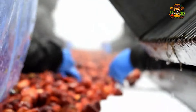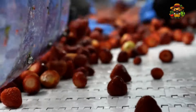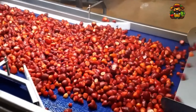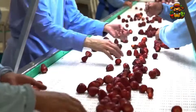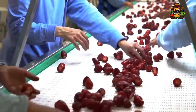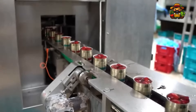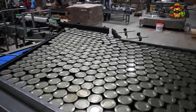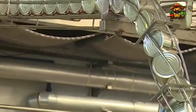After this thorough washing, the strawberries are prepped for canning. This is where hygiene and safety protocols get serious. Every strawberry is handled with the utmost care to ensure they are safe for consumption. Factories go to great lengths to minimize human contact with the fruit at this point, using machines and automation to keep everything as sanitary as possible. The goal is to ensure that by the time these strawberries reach your plate, they are as fresh and clean as the day they were picked.